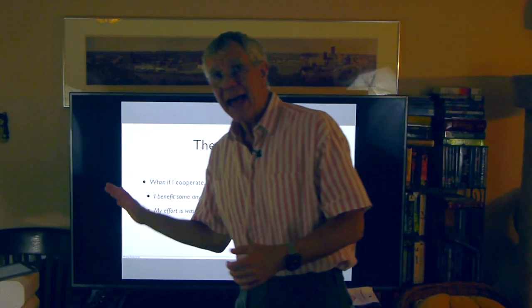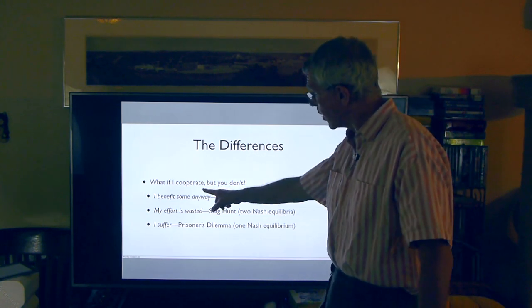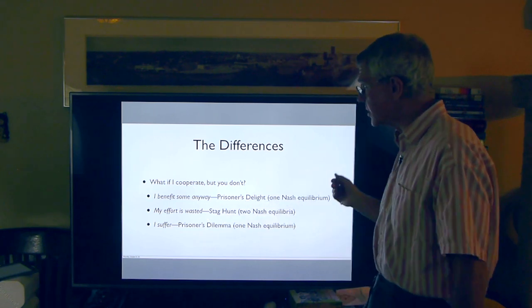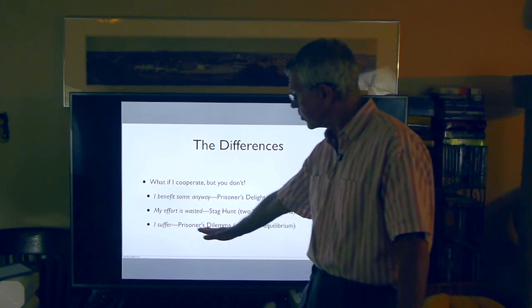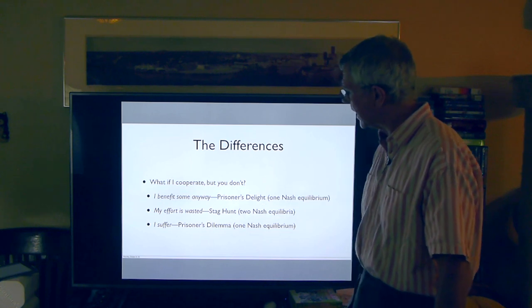To summarize: in a Prisoner's Delight, if I cooperate and you don't, I'm still better off. In a Stag Hunt, it does me no good. In a Prisoner's Dilemma, it actually hurts me — or at least has the possibility of hurting me. That's how we can easily summarize the situation. In a Prisoner's Delight there's one Nash equilibrium, and it's the one where we both cooperate and get what we want. In a Stag Hunt there are two Nash equilibria — one where we both chip in and do something good, and one where we don't. In a Prisoner's Dilemma there's one Nash equilibrium, but it's a dangerous one where we both suffer if we both decline to cooperate. If I cooperate and you don't, I'm really badly off — that's where I really lose.